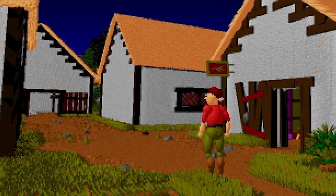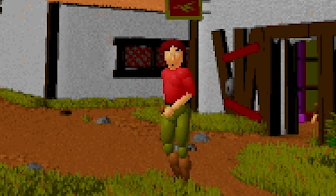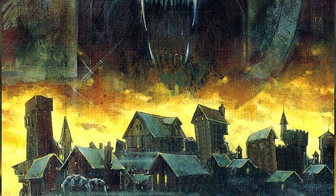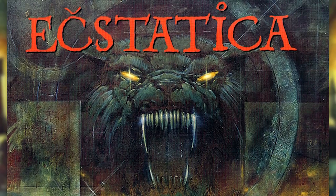His quest is to rescue his princess. How original. And he looks like a living balloon animal. Welcome to Ecstatica, an unexpectedly cruel and sinister horror adventure that has, over time, faded a bit into video game obscurity, which makes it one of my favorite forgotten gems.